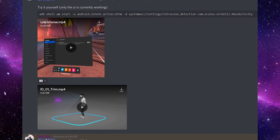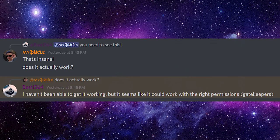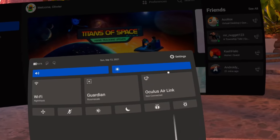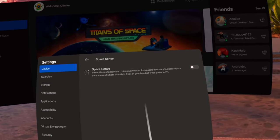Inside the latest update, we have a glimpse of something that is no longer called Guardian Intrusion. This was found by Basti and posted straight onto our Discord inside the Quest Updates tab. This new update is now called Space Sense. While you can actually fully enable it and check it out for yourself, Basti says it won't work without the correct permissions, which we currently do not have. But it still allows us to fully enable it using a command that is down in the description below. Make sure to check out Basti's channel, of course. This will give you a brand new setting within your settings — if you go into Device, you will now see a tab called Space Sense. And this is so much more than Guardian Intrusion used to be.